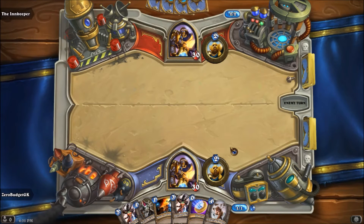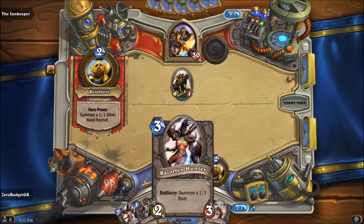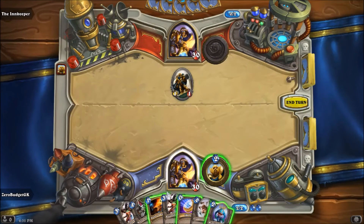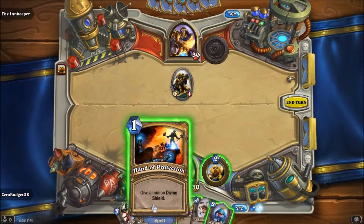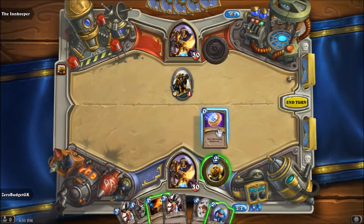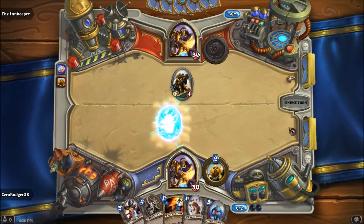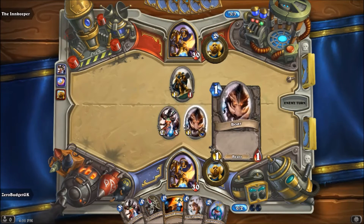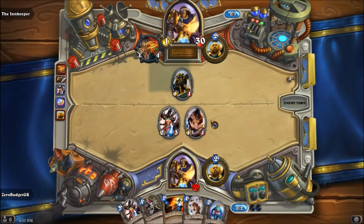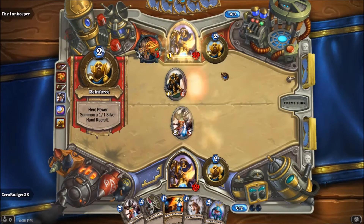We're not going to do anything that turn — just pass. He summons a recruit. I'd rather coin into a Razorfen Hunter than coin out a recruit. Let's play the coin, Razorfen Hunter, and pass the turn. He probably uses his guy to pick off my boar — no, he goes for the face and gets his Light's Justice. I still got a damage on him, so not bad.